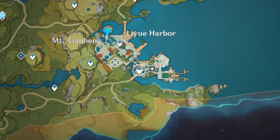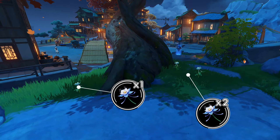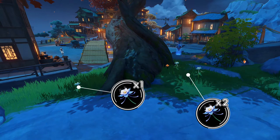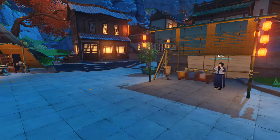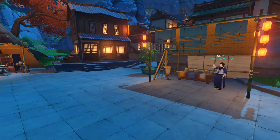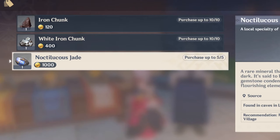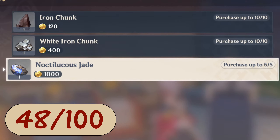Before you leave Liyue, you're going to want to teleport to the southern waystone first. Right behind this giant tree next to the waystone, you'll uncover three more glazed lilies. You're going to have a lot of these. On the other side of the courtyard, from the same tree, is Shitou, who sells our next set of specialties. From him, you can buy five Nocticulus Jades, bringing our total specialty count from Liyue Harbor alone to 48.